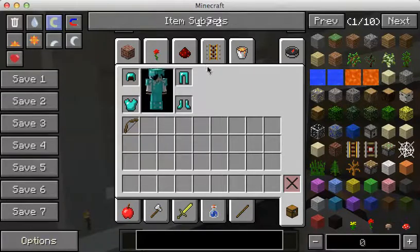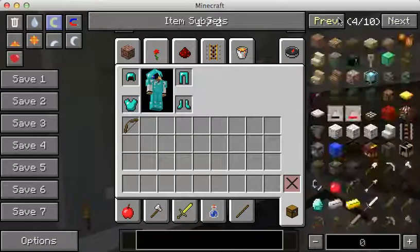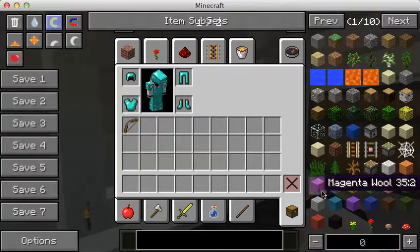What it does is it adds a big list over here. And it requires Forge — it's one of the core mods. And it requires Code Chicken Core. It's the thing that you use for all of these guys' mods. It doesn't work without his core mod.